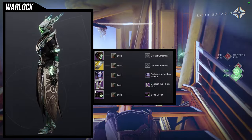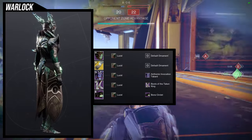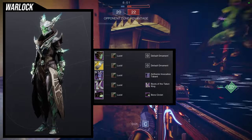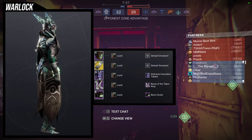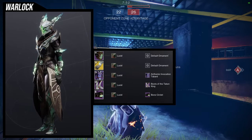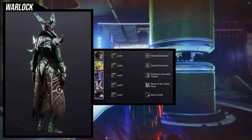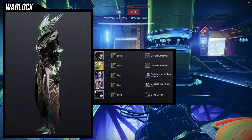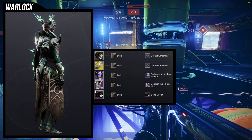I absolutely love this set. For the shader we're using Lucid, and this is honestly one of my favorite necrotic grip looks I've made. Surprisingly, I'm actually not combining the necrotic grips with the corrupting echo bond — that's a combo I usually do — but I thought the bone circlet would be enough. Necrotic grip already looks good with this because of the glow, so overall I love this set.